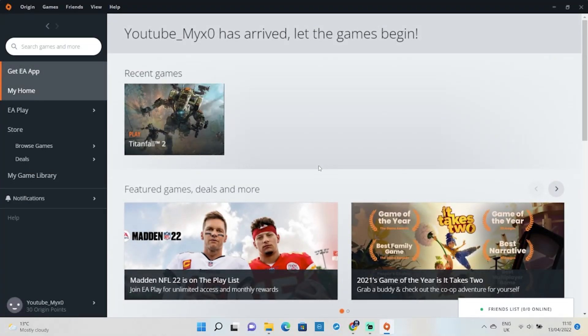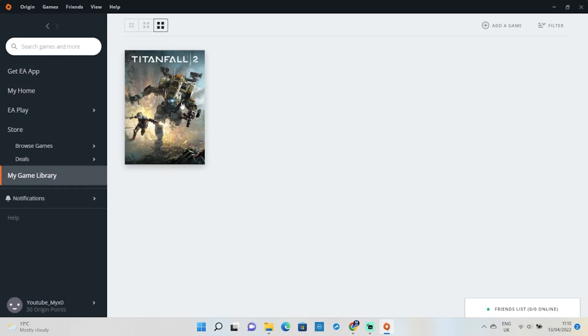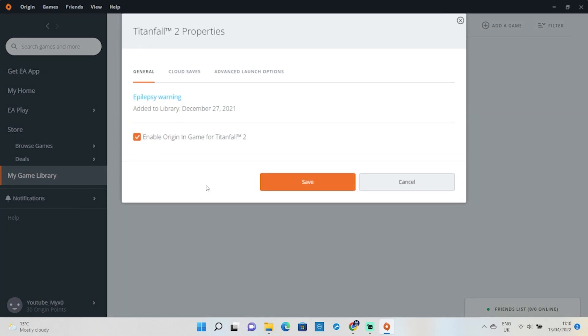First you load up Origin, go to your game library and right click on Titanfall 2. Select game properties and go to launch arguments and paste that phrase in. Save that and you're good to go.